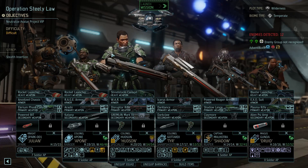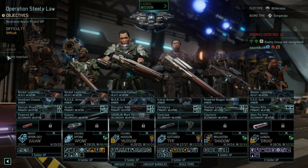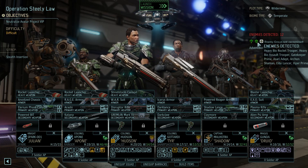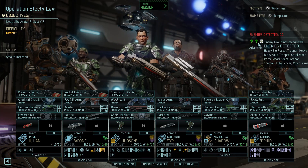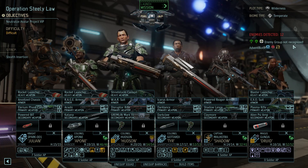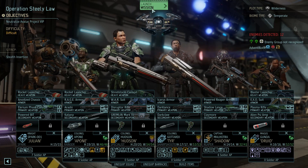Welcome back to XCOM 2, the chosen modded mox version. This is operation steely lore. We're doing another facility trying to get Julian levelled up again - difficult again, stealth insertion again, but we already have that with the card. We're coming up against heavy bio rocket trooper, heavy assault trooper, gatekeeper prime, sari adept, island shaman, elite lancer, viper prime, and there's also an unknown group. We're taking out Julian, Apone, Hudson, Tear, Shadow, and Droid.